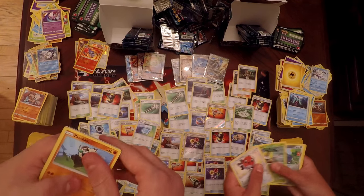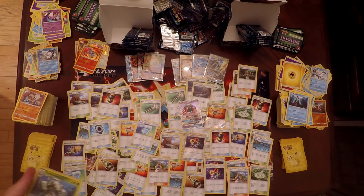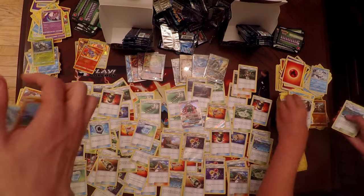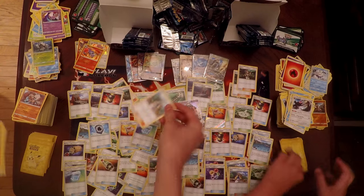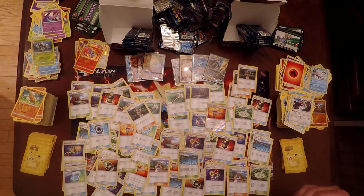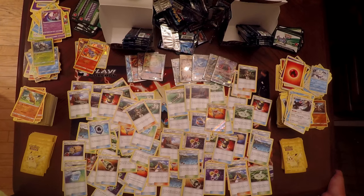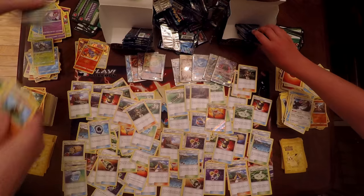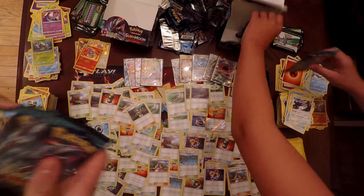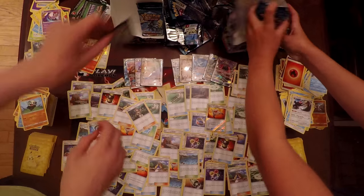Next pack: Pancham, Snorunt, Hakamo-o — and a Tapu Lele GX! Yes! I knew I was going to get one. Also pulled Reverse Holo Golisopod. Samantha has a Brooklet Hill, Molayne, and Sudowoodo. Two Tapu Lele GXs for two boxes! That was pack number eleven of the right side — if you want to try to get one yourself, it's on the right side starting from the front.